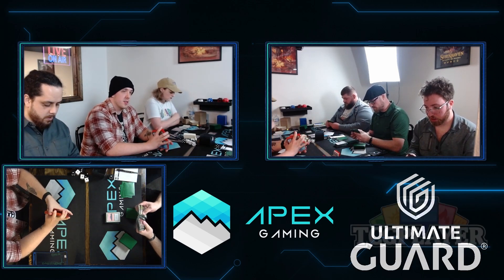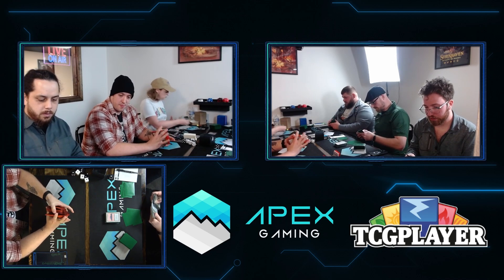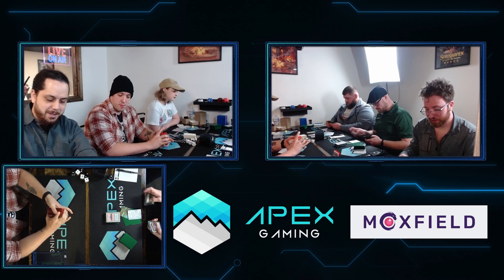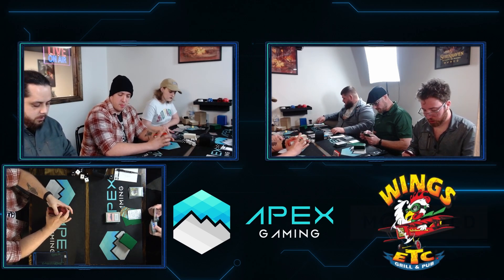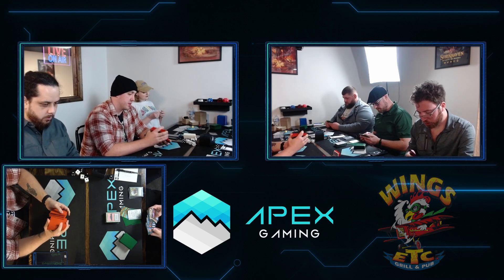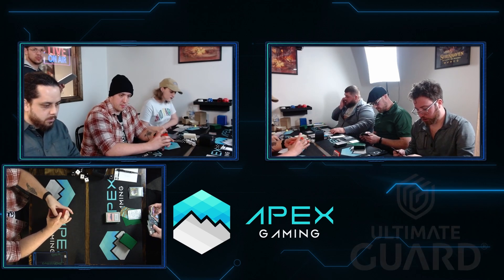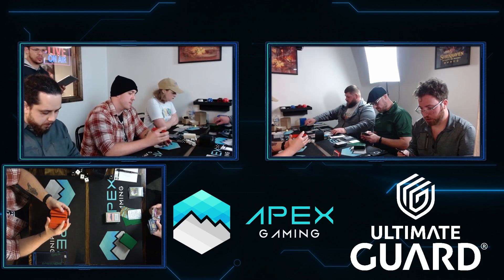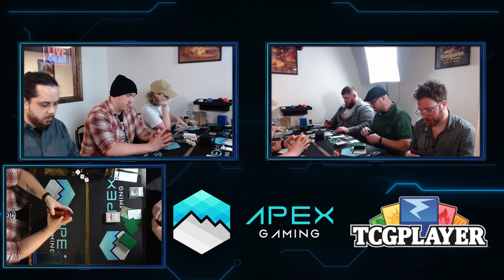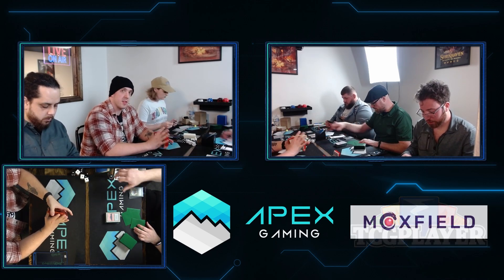Let's talk about this matchup — Temur Rhinos vs. Jeskai Faeries. Running down the list: four Expressive Iteration, four Lightning Bolt, four Counterspell, four Flame of Anor, two Spell Pierce, two Wizard's Lightning, two Izzet Charm, two Essence Flux — which is a cool one with Spellstutter Sprite, Snapcaster Mage, Sleep Cursed Faerie, and Unsettled Mariner — and one Lightning Helix. I'm a little concerned about 19 lands, also a little concerned about being on the draw. But the fact that Spellstutter Sprite counters a turn three Cascade into Crashing Footfalls, even when you're on the draw, is great. Spellstutter Sprite is the key card for this matchup — it's been the difference in both games.